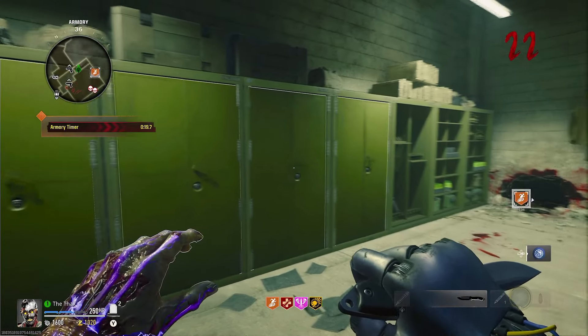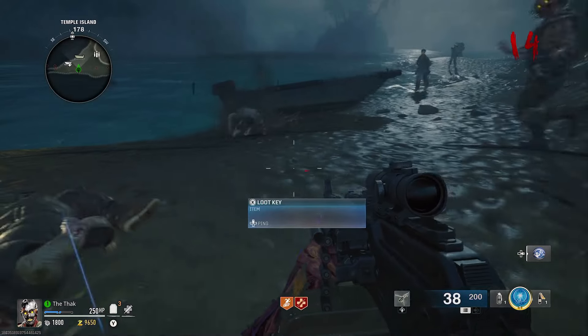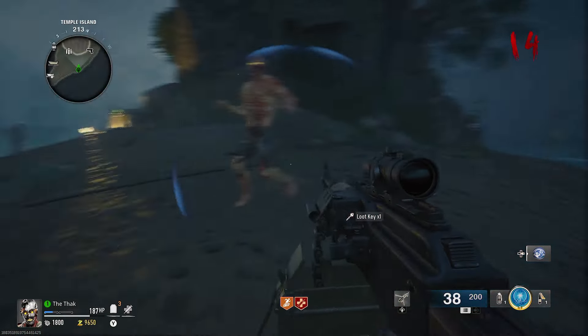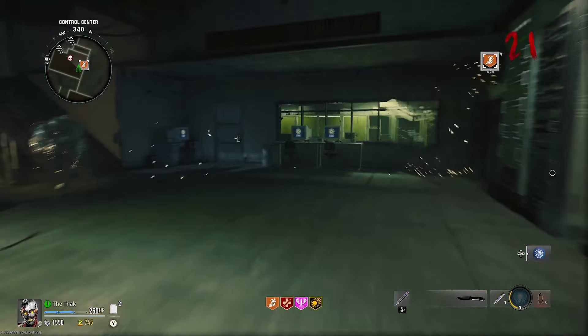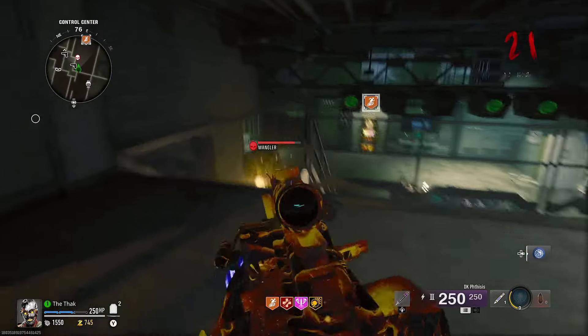Hi friends, Black Ops 6 is live and Zombies mode is in full flow. There are lots of exciting new features to get to grips with, and one of those is the Loot Keys. These can be found on the Terminus map in Black Ops 6 Zombies. In this video I'll explain what Loot Keys are, how to get them, and what to do with them.